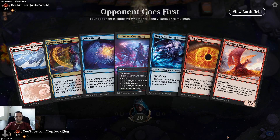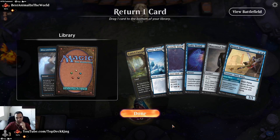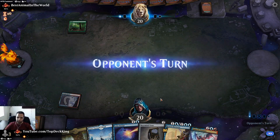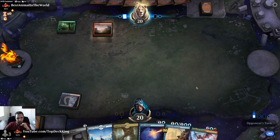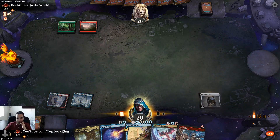What is this one-lander stuff? We have to mulligan. I guess we bottom that. I don't know what this one-lander stuff is that keeps happening. At least we have Mazemind Tome so we can start scrying. Frostbite was a nice draw — I'll take that.